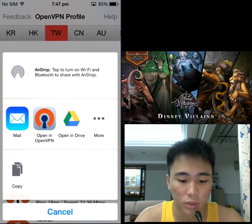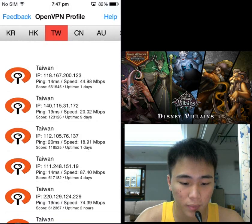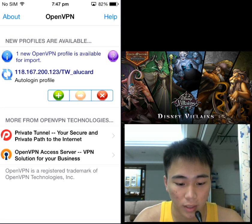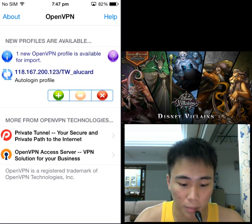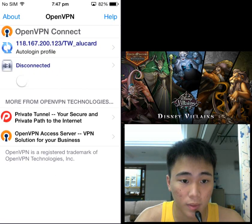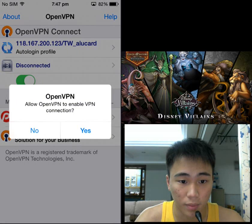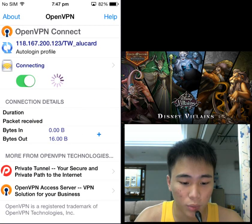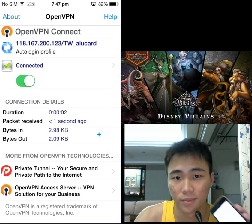Just wait for the ads to go away, then select Taiwan — CTW stands for Taiwan. Click on the first one and it will prompt you to open with an app, so just open it in OpenVPN. It will immediately bring you to the OpenVPN app. You can see there's an auto-login profile there, so just click the plus sign.